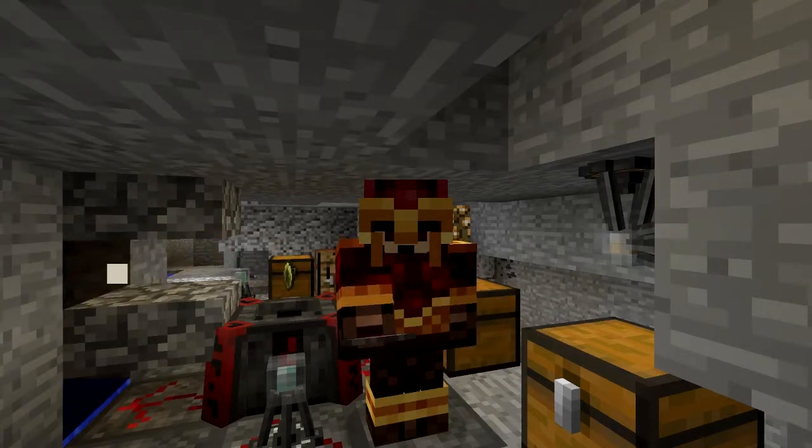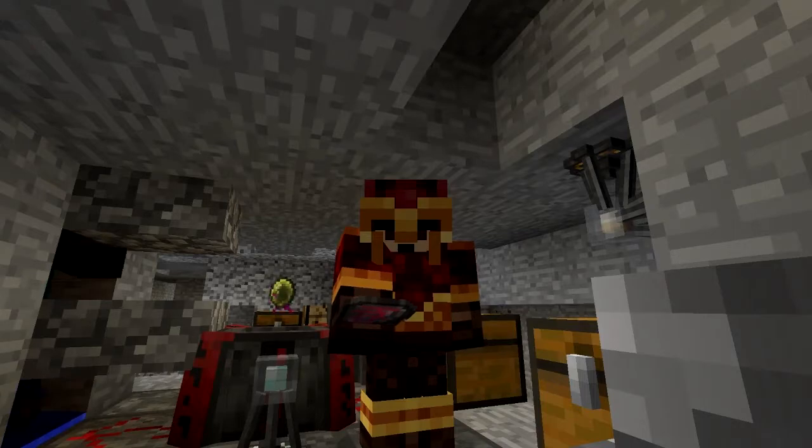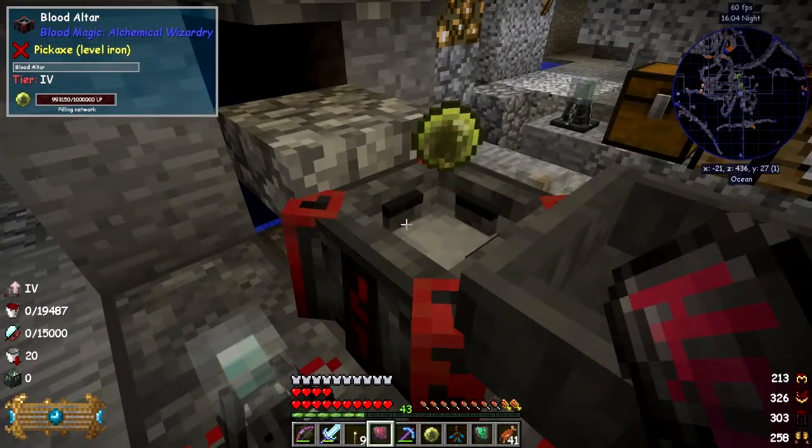Hello everybody and welcome once again to Surviving with Blood Magic. This episode we're going to have a look at the incense altar, but first in my right hand I've got an assist signal. Let's have a look at what that does - when you point this to the altar you can see...